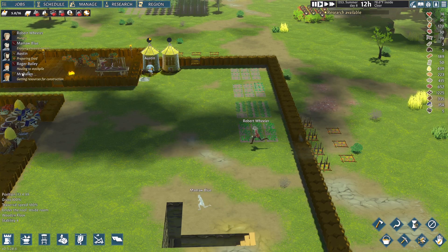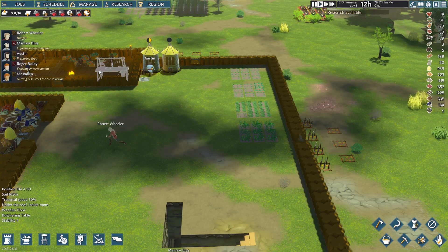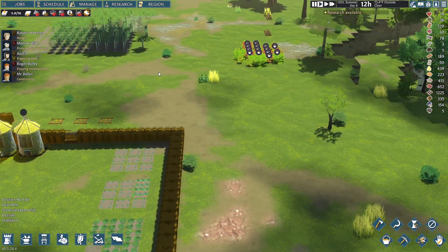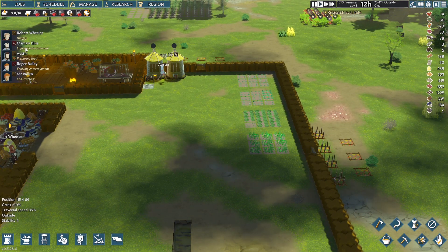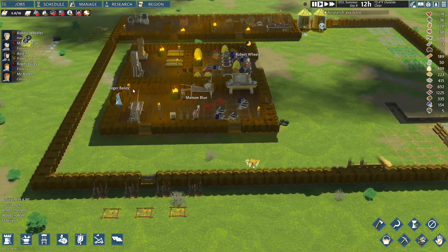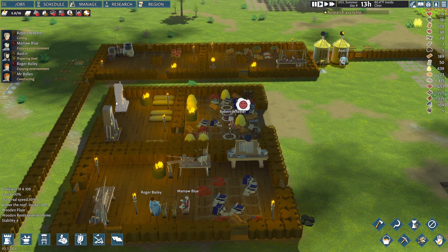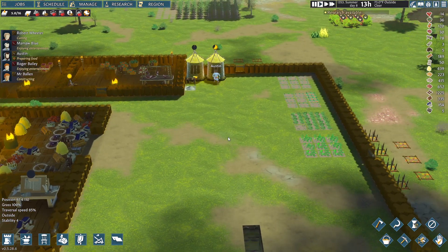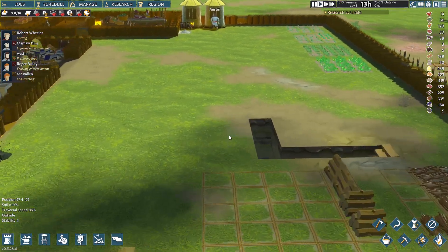Let's see what everyone's doing. We got a Mr. Ballin now, which is awesome — it's gonna be the only time I name someone after somebody who's not in the comment section. We've got entertainment, preparing food, entertaining, and hungry. Another thing people mentioned is that I'm gonna have to put these shrines in separate buildings at some point because we're gonna have some problems with that.